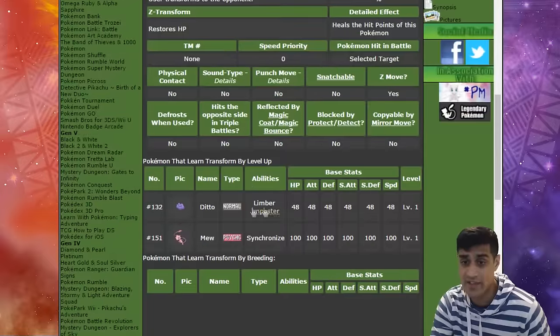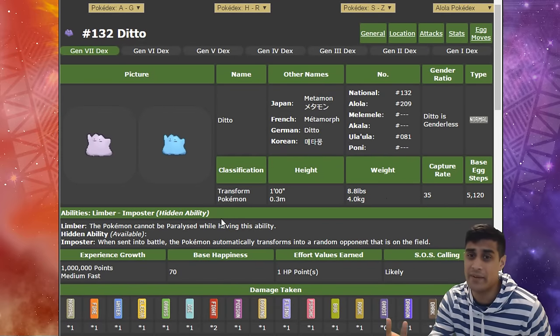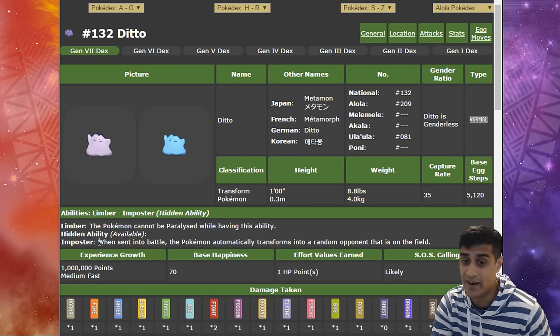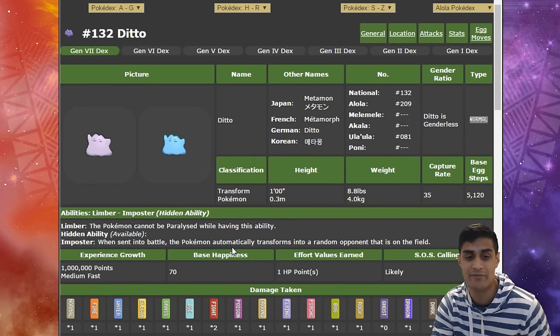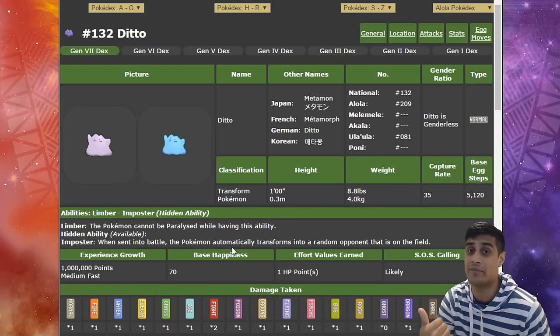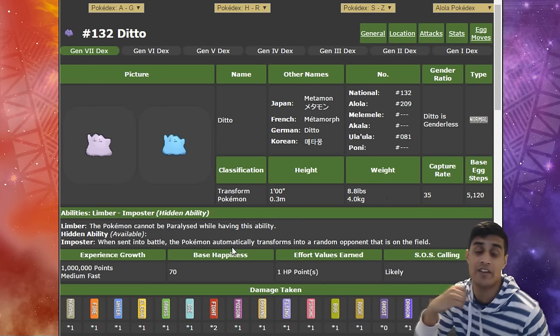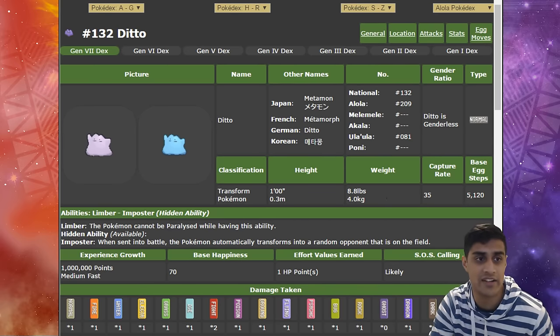These are the only two Pokémon that can use Transform by leveling up. Looking at Ditto, it has two abilities: Limber — where the Pokémon cannot be paralyzed — and Imposter. Z Transform is pretty much pointless on Ditto when you have Imposter, because right away when it's sent into battle it transforms into a random opponent. But if you want to use the regular Transform strategy with a Z crystal, Ditto works too — put a Bug Z crystal on it, transform into the opponent's Scizor, and use the Z move against them.